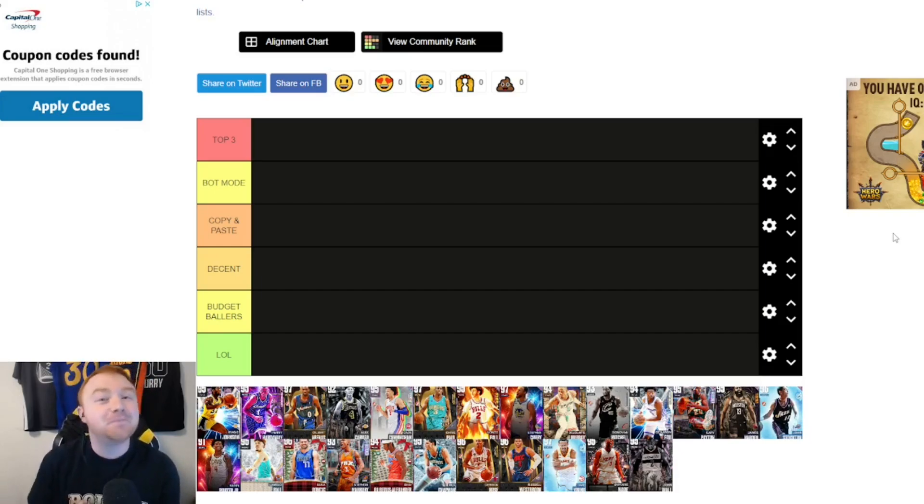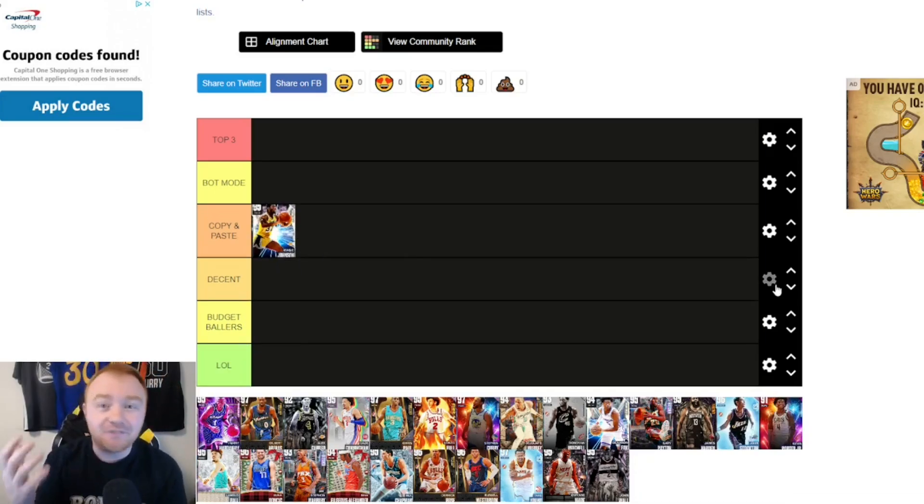First up, Magic Johnson. Magic is really good — he has great playmaking badges which helps others score and helps shoot contested reds. The disappointing thing is you can't really run with him; he's just so slow and doesn't move all that well. So I'm putting Magic in Copy and Paste because a lot of PGs we'll cover do the same things.